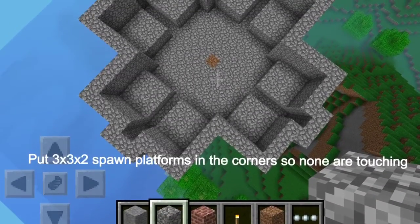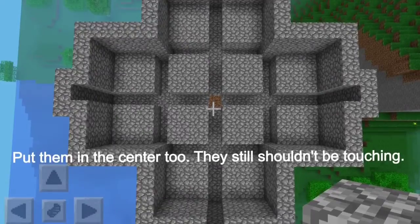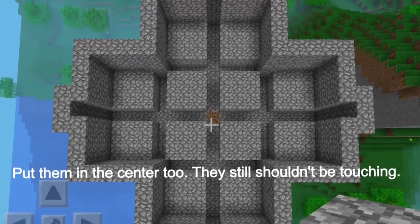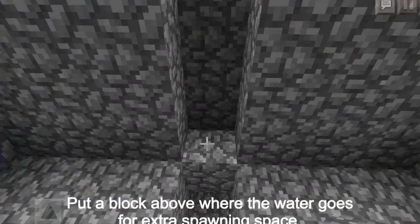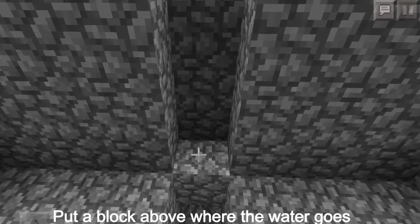Put 3x3x2 spawn platforms in the corners — none are touching. Put them in the center too; they still should not be touching. Put a block above where the water goes for extra spawn.